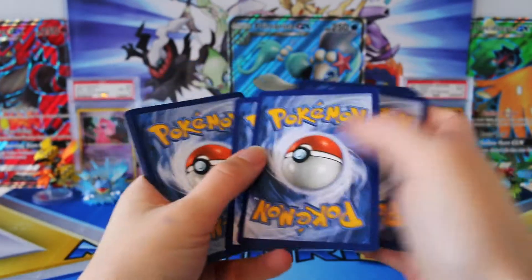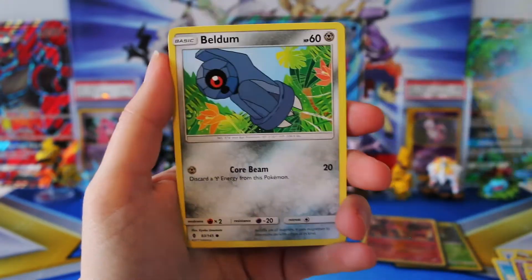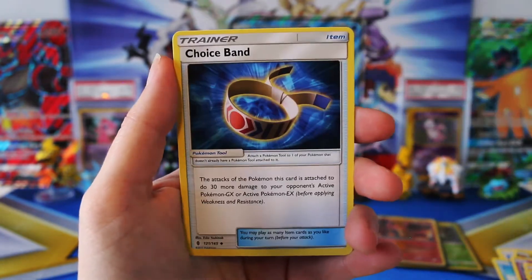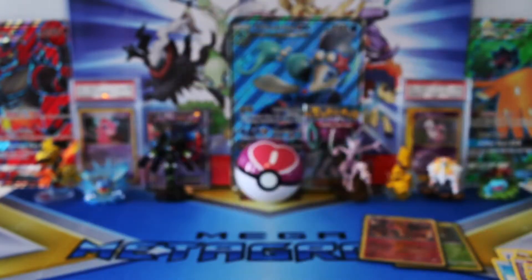All right, here we go — Guardians Rising, last pack, last chance. We have a Clefairy, Tentacool, Beldum, Helioptile, Phantom, a Darkness Energy, Clefable, Matang, Choice Band, Reverse Helioptile, and a regular Rare Wailord.